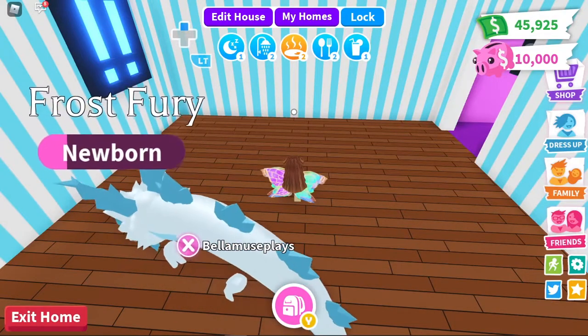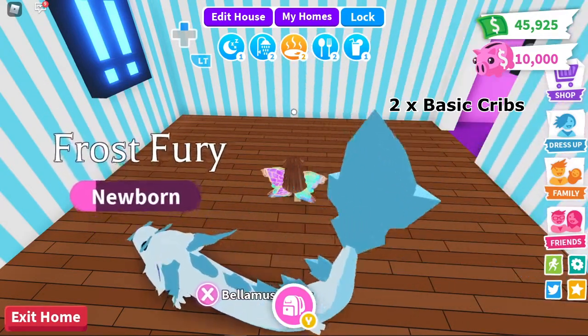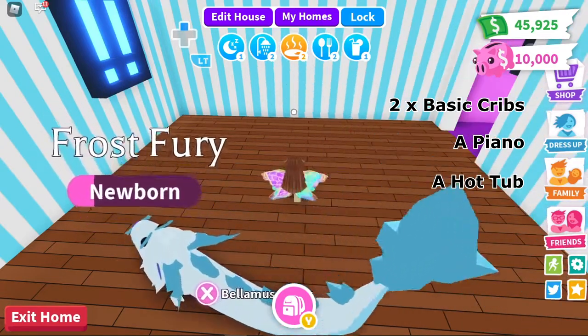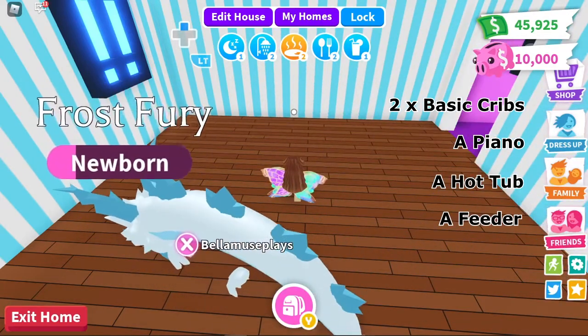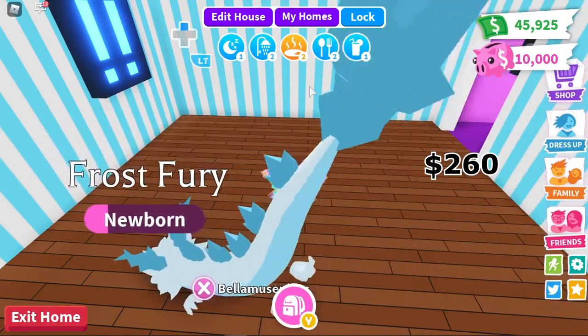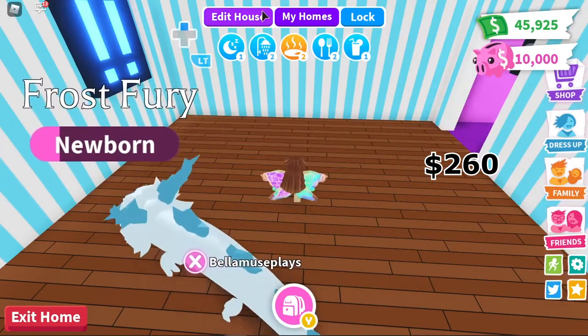Here's what you need for your AFK pet ageing: two basic cribs, a piano, a cheap hot tub, and a feeder. In total you'll need about 260 bucks.